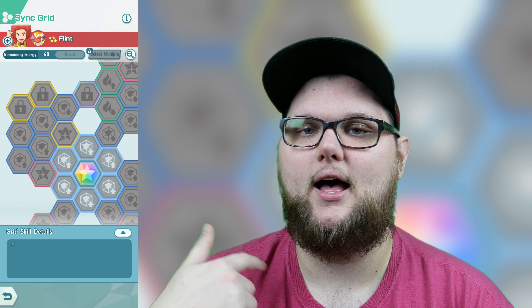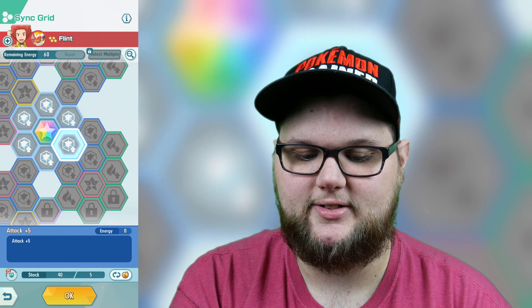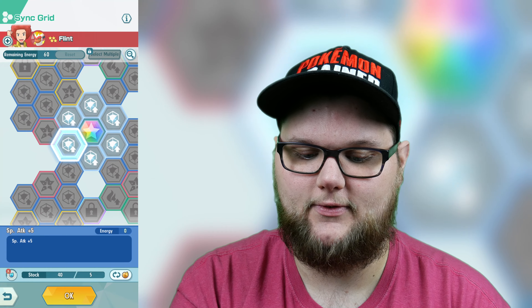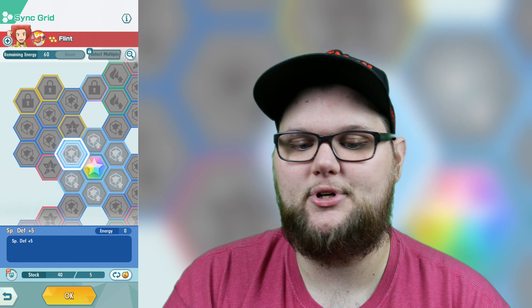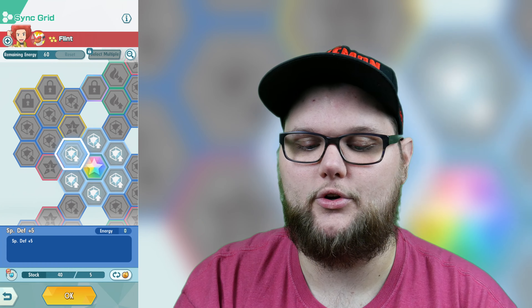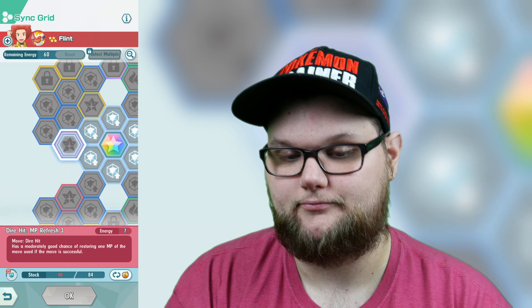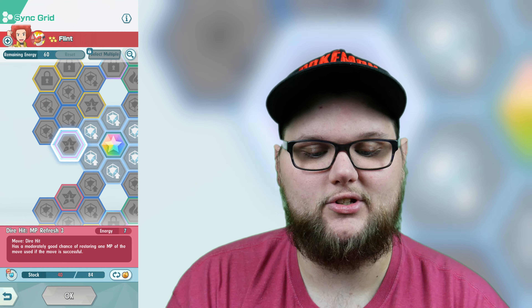As you guys probably know if you've been keeping up with these videos, I like to look at these in terms of quadrants — starting from the top left and going down to the bottom right. Let's actually start in the center first. We have Speed +5, HP +10, Attack +5, Defense +5, Special Attack +5, and Special Defense +5 — pretty standard stuff.